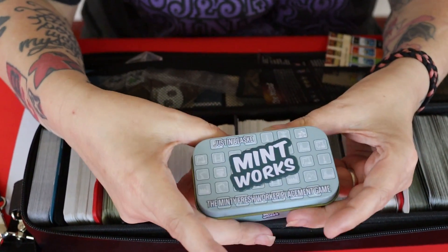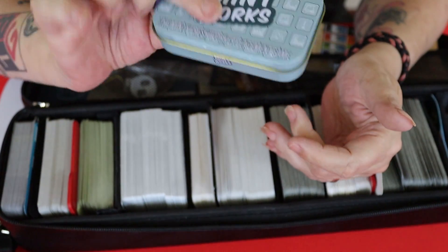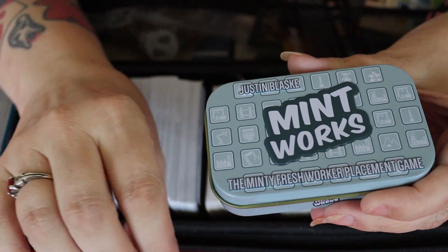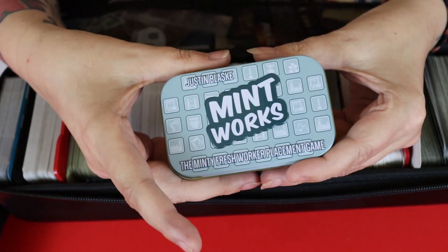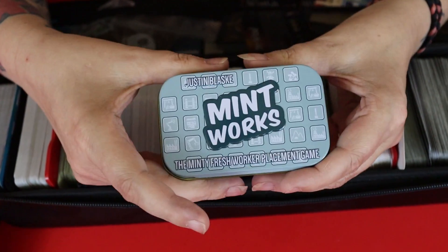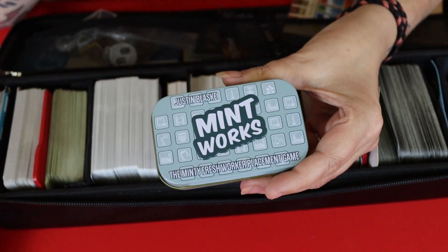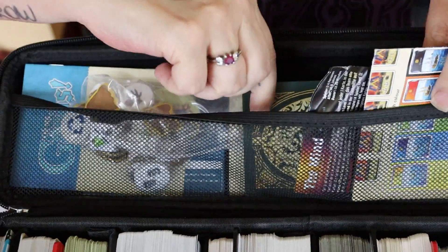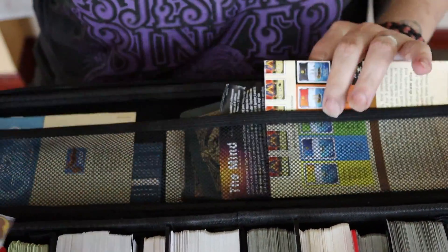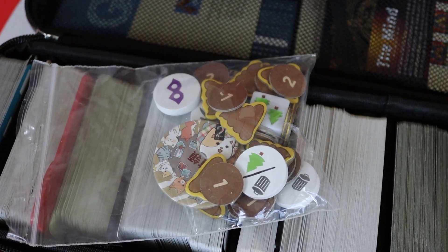Last but not least we have Mintworks — a minty fresh worker placement game in a tin. I'm not going to open this because it's a nightmare to get back in. There's an economic element, a worker placement element — Mintworks from Lab24. They've also done a few other minting games including a cooperative one. This is my favourite so it tucks neatly at the end. At the top we've got rule books, the big tarot cards for High Society, and a bag with the tokens for Kitties, Trash Pandas, and the poo tokens for Who Did It?